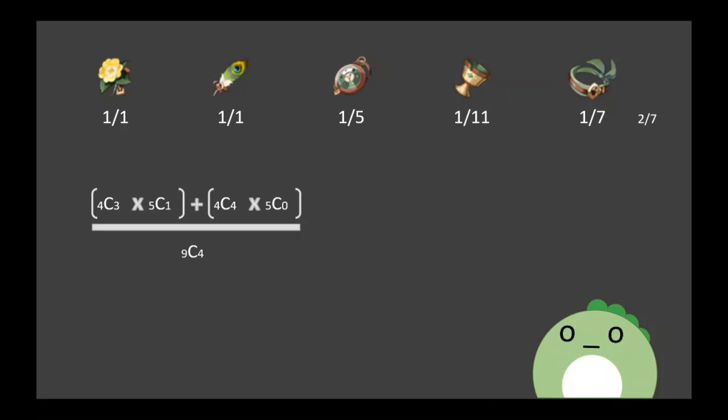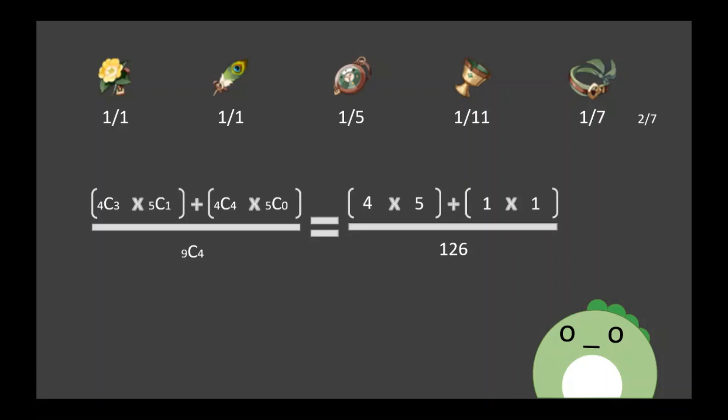Taking the combination of these gives us a much simpler looking formula. Essentially, there are 21 unique ways of rolling at least 3 desirable substats, while there are a total of 126 ways of rolling the 9 different substats. We can then extrapolate this formula to find the chances of getting 3 or 4 desirable substats for each artifact. So for just the right substats: Flowers have a 1 out of 6 chance, Feathers have a 1 out of 21 chance, Timepiece also has a 1 out of 21 chance, Goblet has a 25 out of 126 chance, and Headpiece has a 1 out of 21 chance.